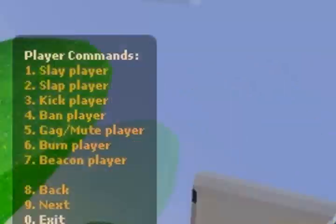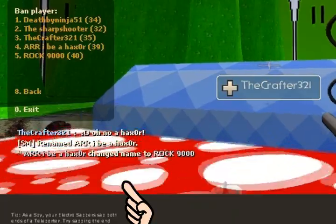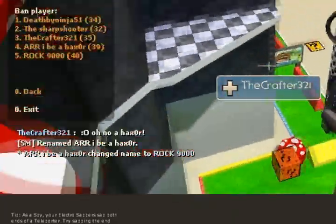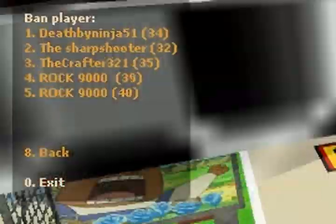Before your target changes their name, go to the ban player menu and look at these numbers beside the player names. As soon as the hacker changes their name, review the number of the player the hacker changes into, then exit and re-enter the banning menu and find the player with a different number.